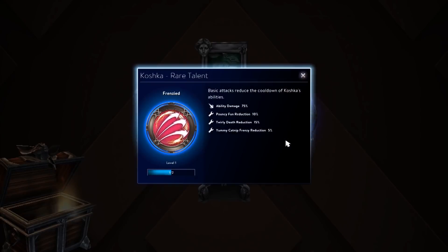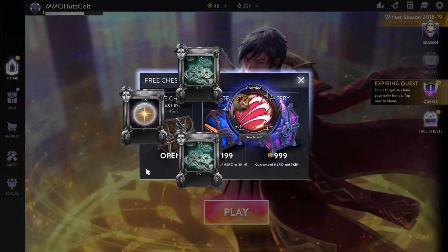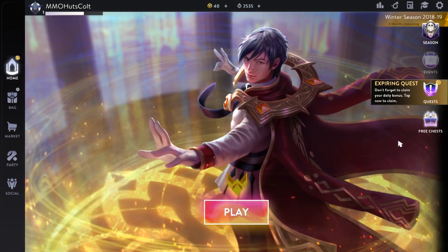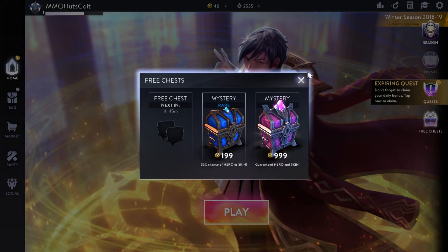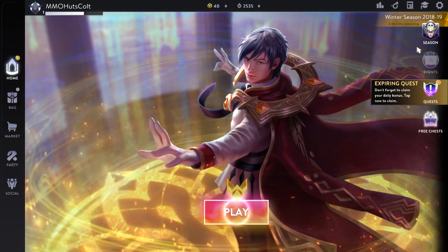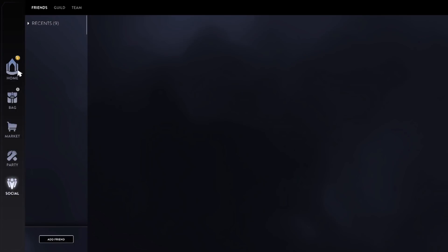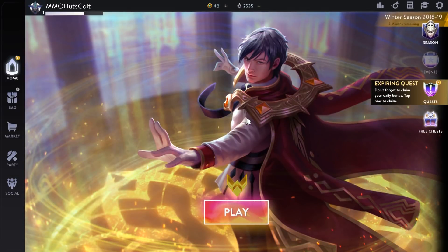I actually did get a new talent for Koshka from a chest — talents are kind of like runes in League of Legends, except they're character-specific. I'll get two more chests in an hour and 45 minutes. That's pretty much the game in a nutshell. There are obviously cosmetics and other things, but we'll get more into that once the game is a little more stable. The game runs fine, but I still haven't figured out the keyboard issue. Thank you for tuning in — we'll have more coverage on Vainglory in both its PC and mobile form as time goes on. We'll see you next time, right here on MMO Huts.